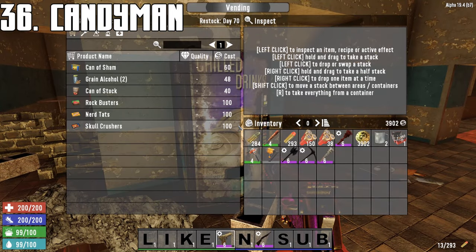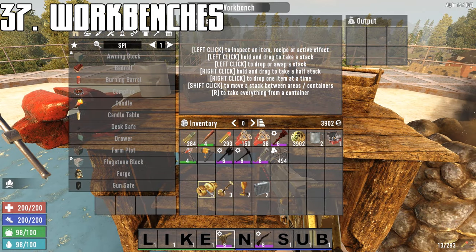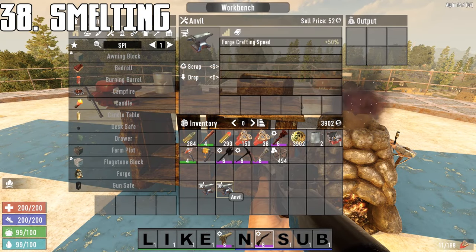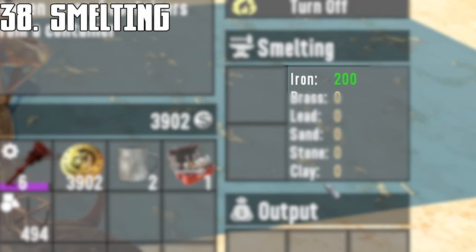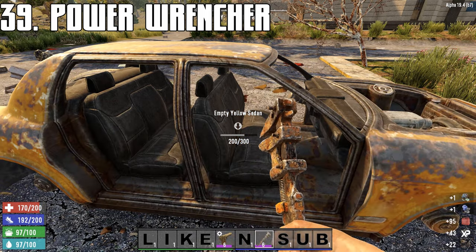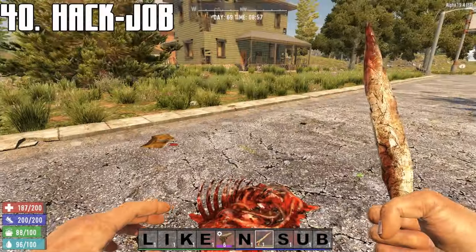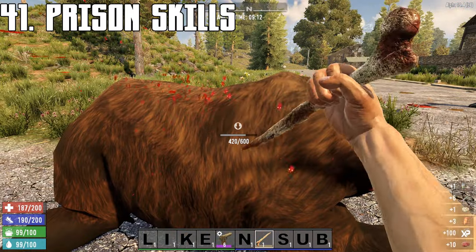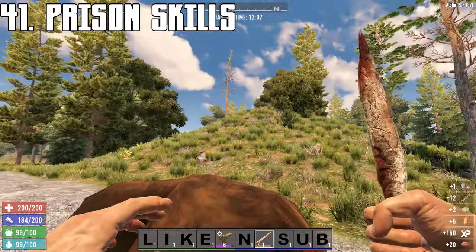All vending machines restock daily at midnight. You can scrap items in the workbench to save the inventory spot. Smelted items yield more resources than scrapping — even some weapons and armor can be smelted. Right-click to power attack with the wrench for faster breakdown; note this can alter the probability of getting specialty items such as radiators. Power attacking with the knife while harvesting is also faster for collecting resources.